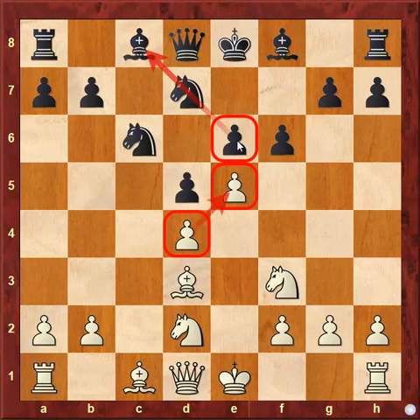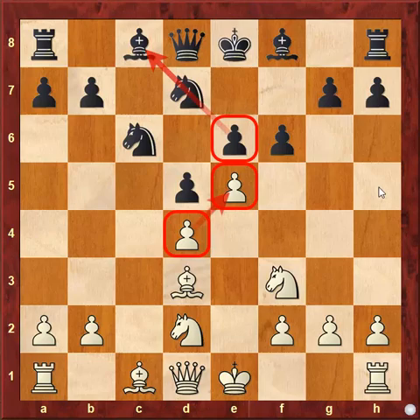If you play pawn capture on f6, then after queen capture f6 or knight capture f6, black's idea is to roll his pawns and thus activate the light-square bishop. But white's main move is to play e captures on f6, and after queen capture f6 or knight capture f6, you can create a strong blockade on the e5 square, thus limiting the activity of black's dark-square bishop.